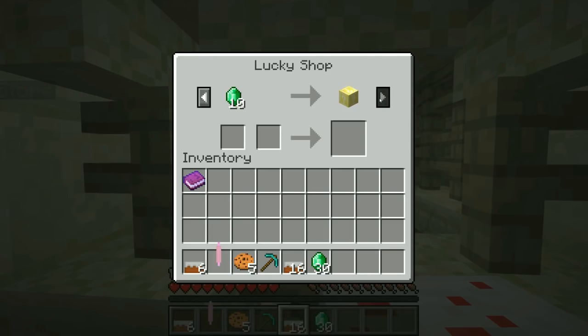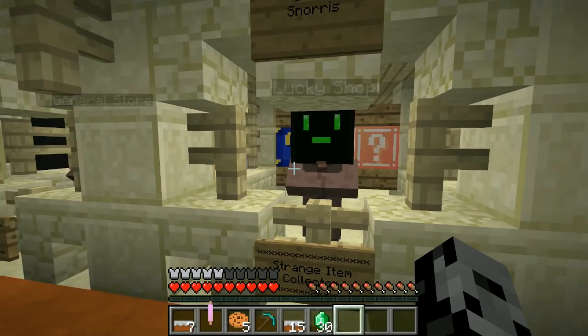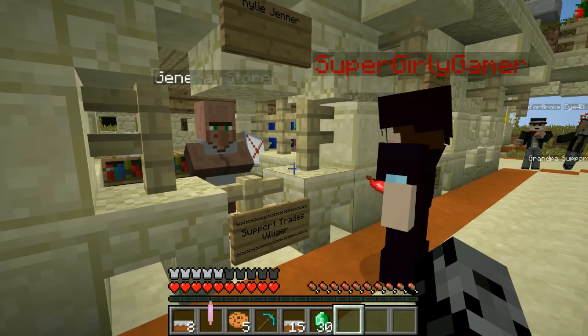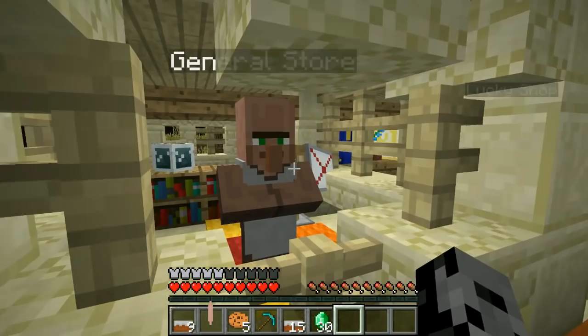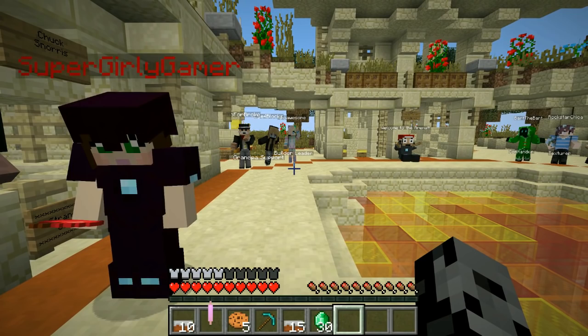Over here we can buy lucky blocks for five and rainbow ones for ten. What do we buy? I don't want to do the same thing every episode so I think I'm gonna buy something different. I'm gonna buy an instant health potion. Wait, it's not working — I'm putting my emeralds in and she's not giving me the potion. Oh — they're called tokens, not emeralds! We had the wrong currency.